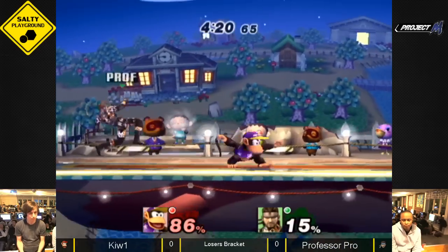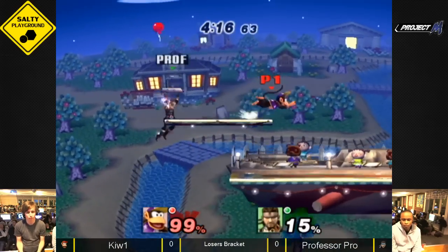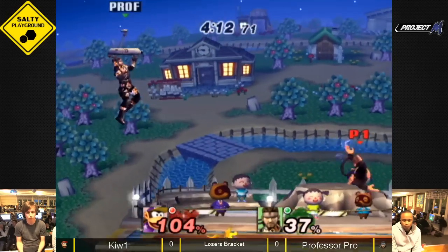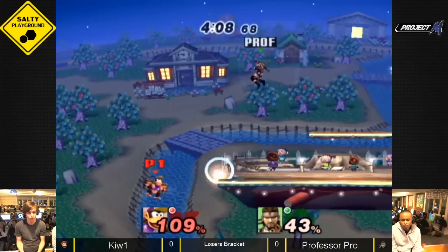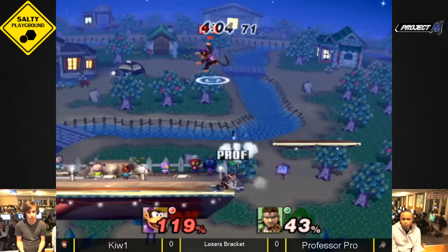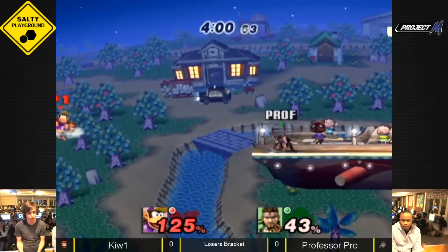Generally you want to buffer it from your RB. If you do it afterwards it's very unlikely that you will fast fall. Losing loads of center. By the banana! Barrel cancel! This is a close first match.